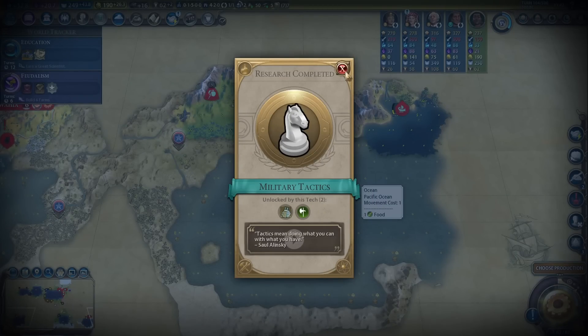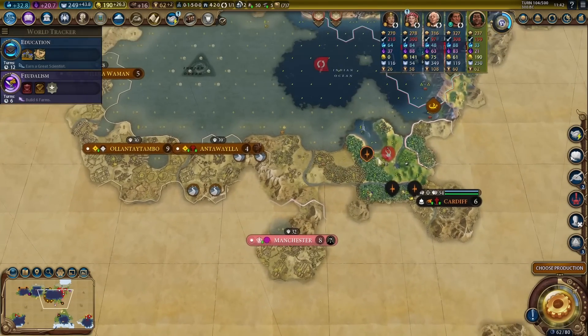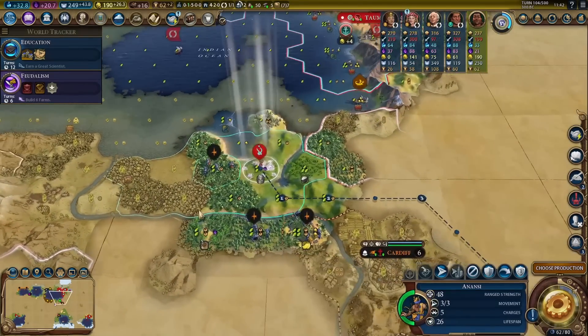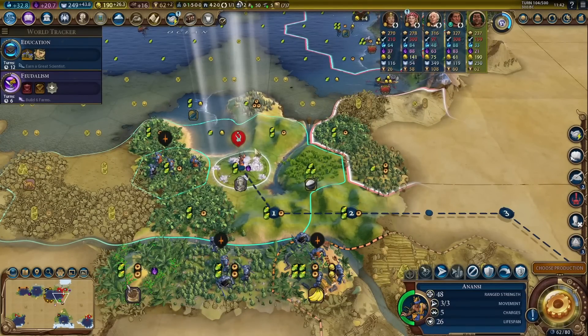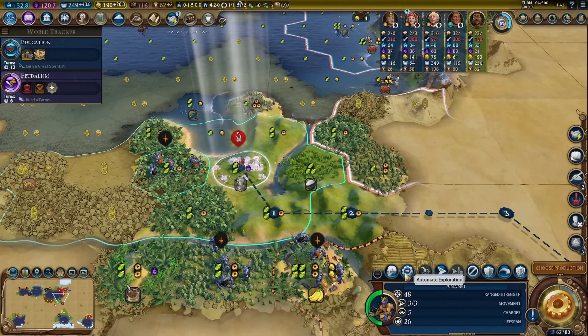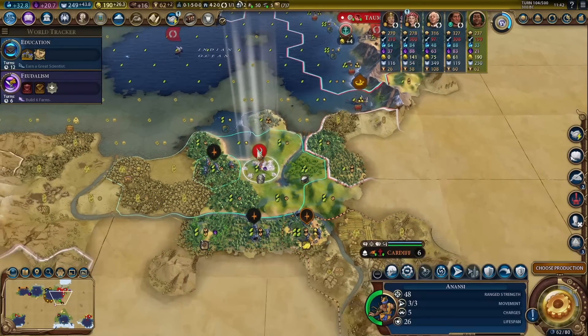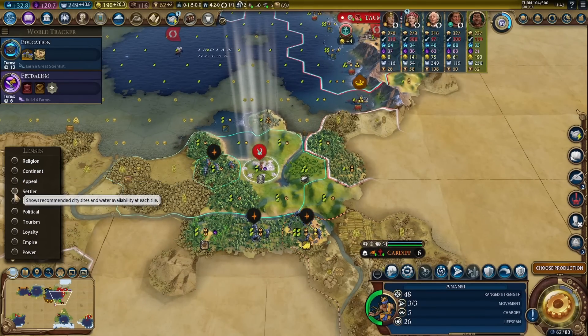Divine Ridgeboss, nice, and military tactics. What is Anansi doing now? Yeah, he can harvest some of this stuff. Let's harvest the marble — wait, cancel. So remove the marble because I will not be settling a city over here myself — it would be very problematic in terms of loyalty.